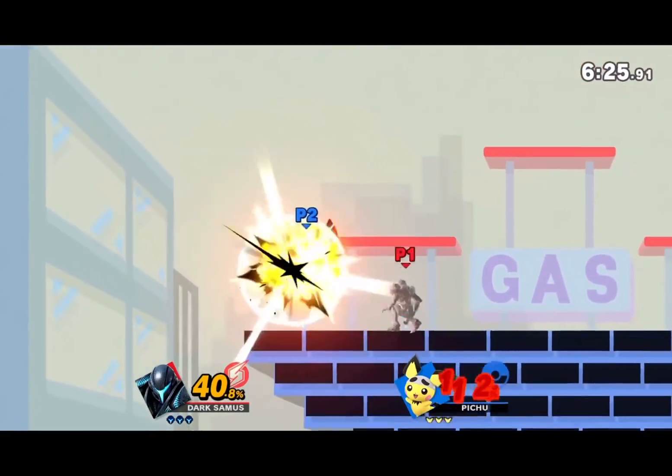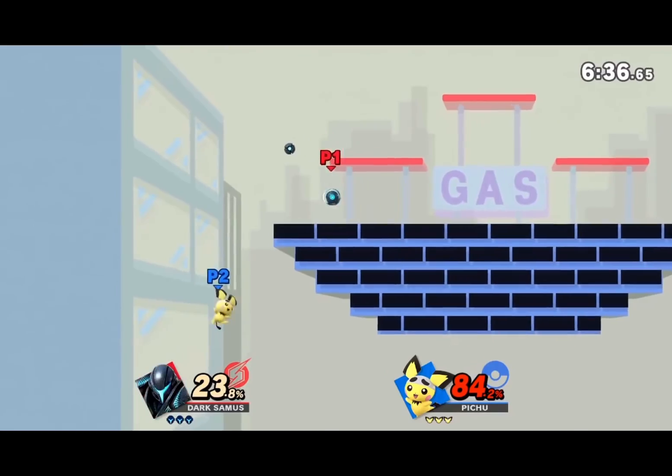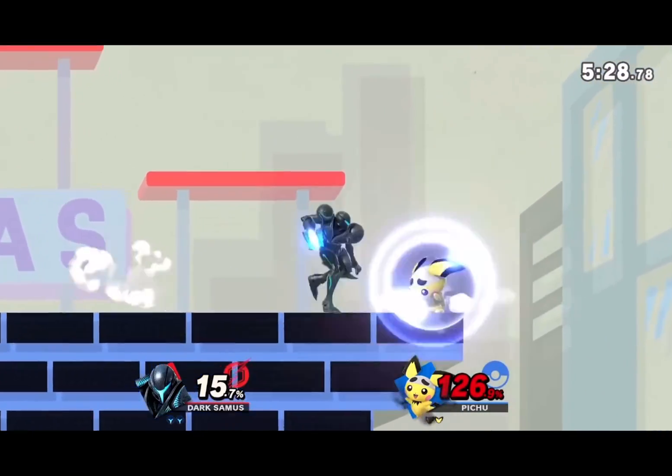For Samus, it's Down B for sure. I didn't even have to think about it. Not only does Samus' hurtbox become smaller than Pichu, but the bombs are so annoying for edgeguarding, ledge trapping. Yeah, this move cheats, fellas.